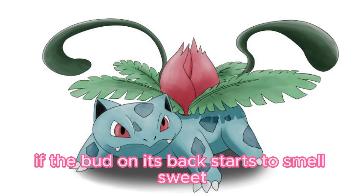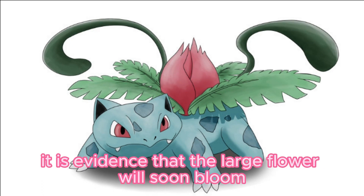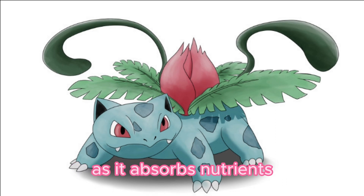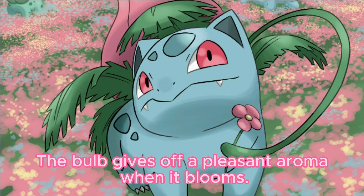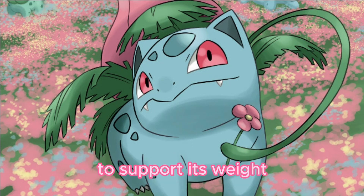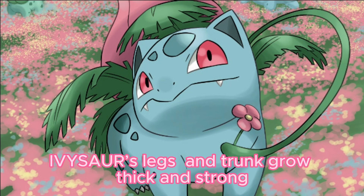Sunlight also makes the bud on its back grow larger. If the bud on its back starts to smell sweet, it is evidence that the large flower will soon bloom. The bulb on its back grows as it absorbs nutrients, giving off a pleasant aroma when it moves. To support its weight, Ivysaur's legs and trunk grow thick and strong.